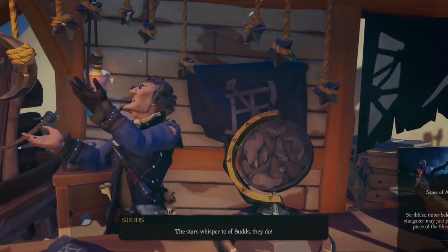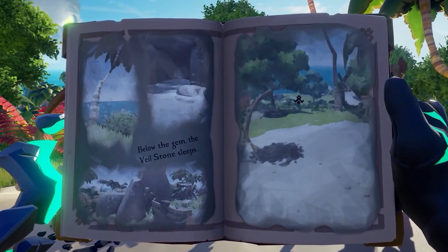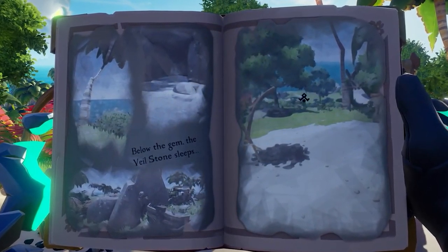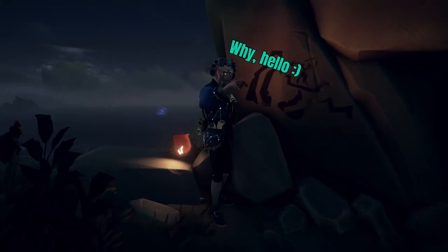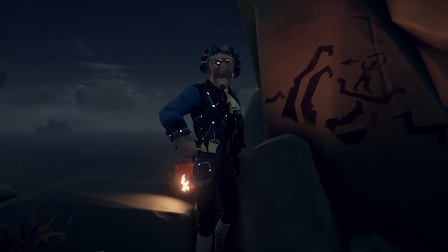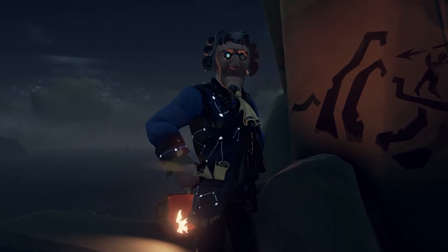Suds is a character we haven't heard from in quite a while, but now he has returned to help us seek out the Veil Stones. However, instead of just telling us the locations, he has some puzzles for us to solve. When you see a page that looks like this, head to the island shown on the map and meet up with Suds at the location described. He will give you a secret message from one of his comrades, and it is up to us to decipher it in what I like to call Suds' Coded Maps.